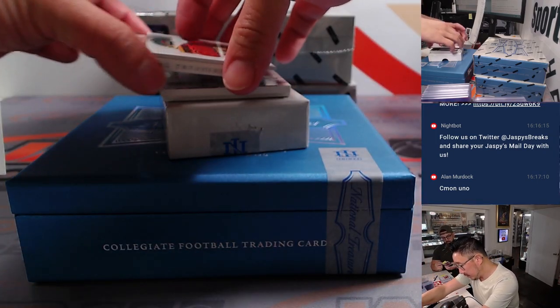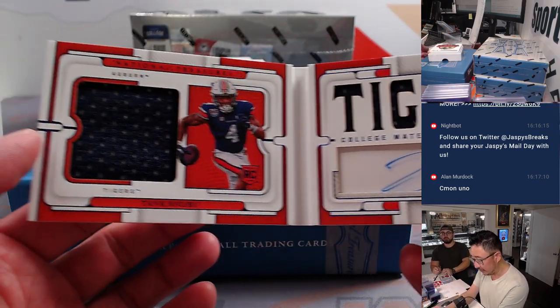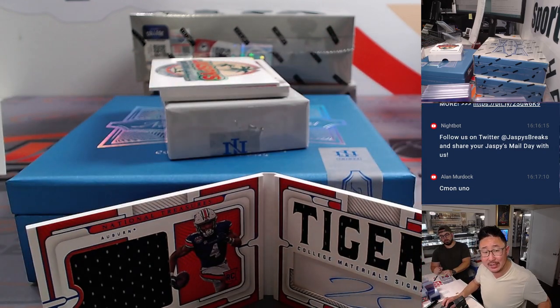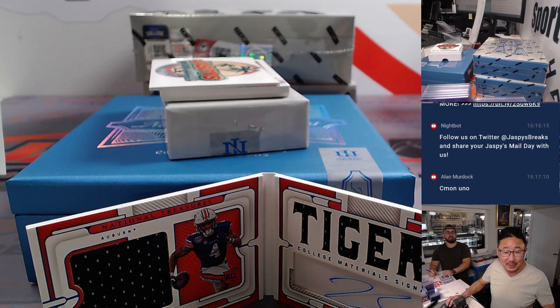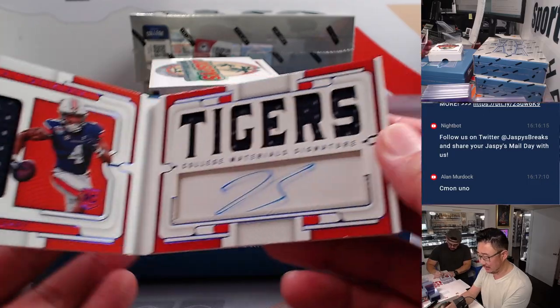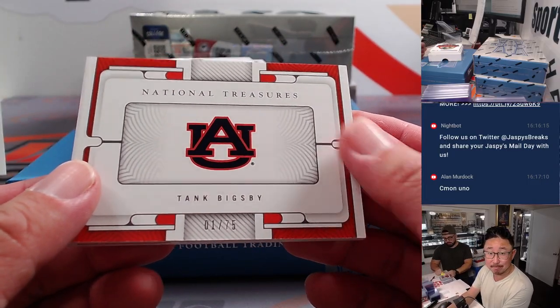The book is Tank Bigsby, 1 out of 75 — dual relic and autograph. Tank Bigsby is a running back for the Jacksonville Jaguars. 1 out of 75 — that'll go to Pat and the Jags.